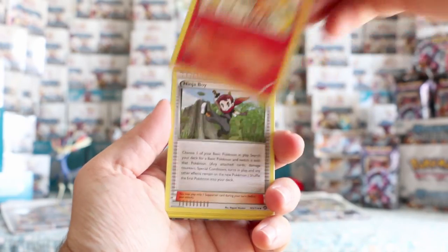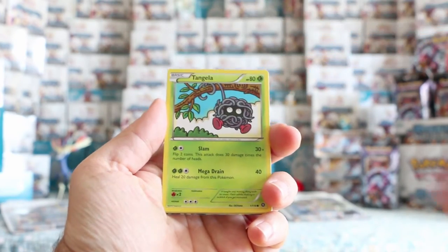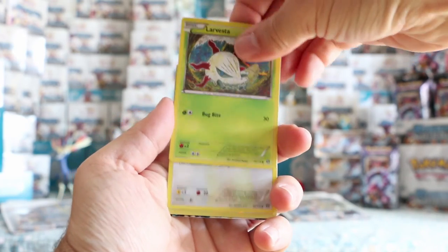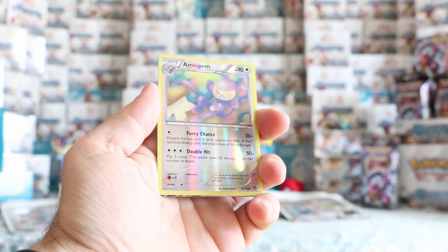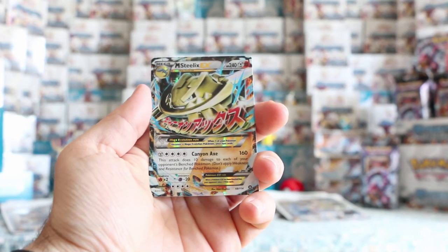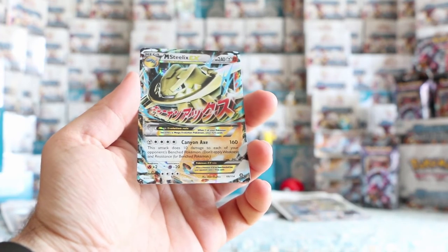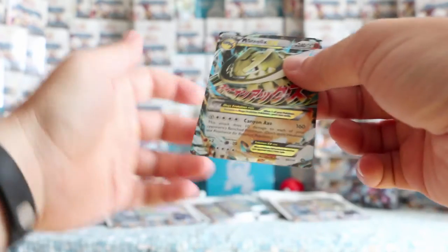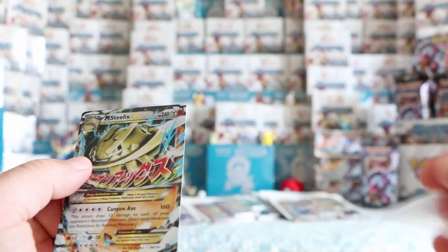We will come across some secret rares as time goes on, but hopefully we get one of each. There's a Gardevoir and a Volcanion secret rare in the set. Larvesta, Rufflet. Our reverse — and our rare is Mega Steelix EX. It's another dual type — metal and fighting — pretty nice looking. It needs five different energy, but it does 160 damage and also does 10 damage to your opponent's bench Pokémon.